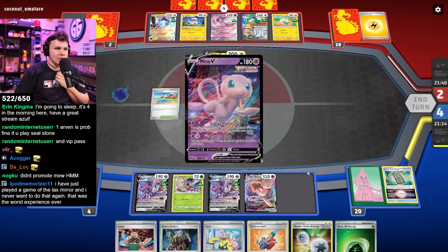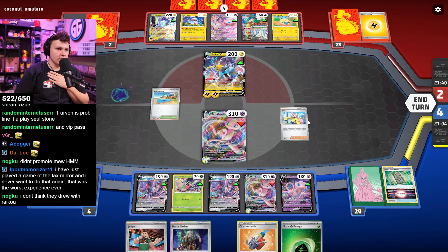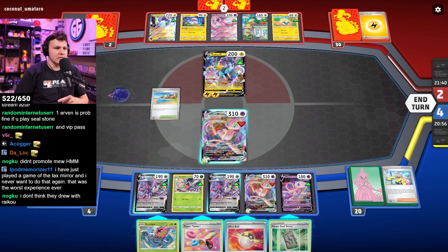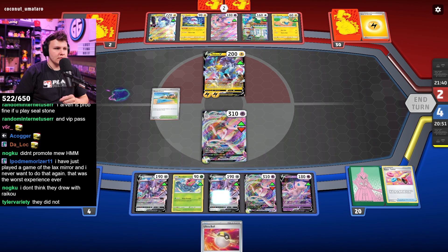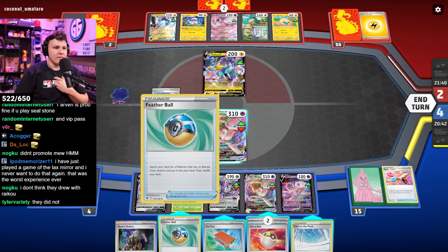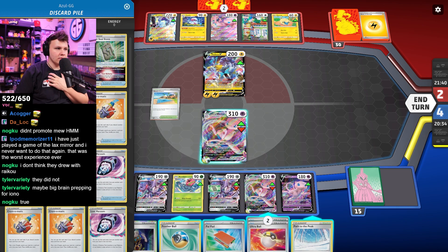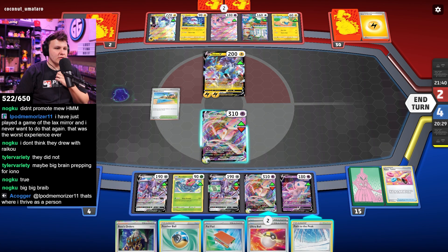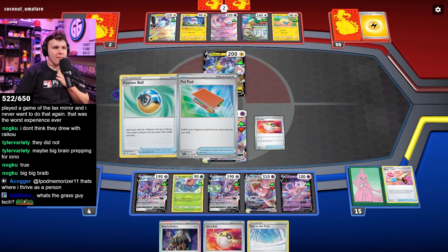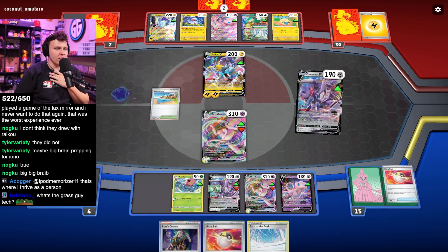I want to Path him as well. I think my last Genesect is prized and I got rid of my Heavy Ball, so let's just throw this down. Iono, Path, pray. Here we go. I think they drew with Raikou. Play this, play this. There's the path. This grabs nothing right now. What do I need to win the game? Boss wins the game — I have Boss in hand. I do want to draw again though. Let's get rid of these two. Draw three, Path, Knockout. Pray.